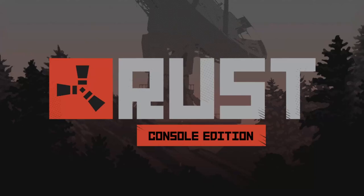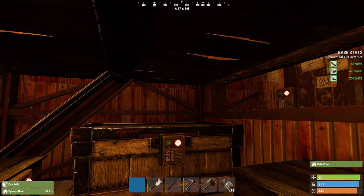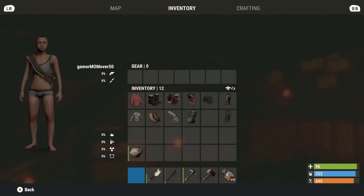Welcome to Rust, the console edition. Today I'm going to show you how to survive in the winter biome using both clothing and certain base build items that can give you healing, comfort, heat, and light — all of those things.